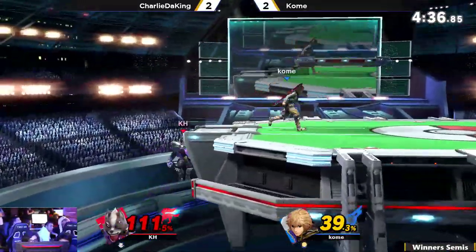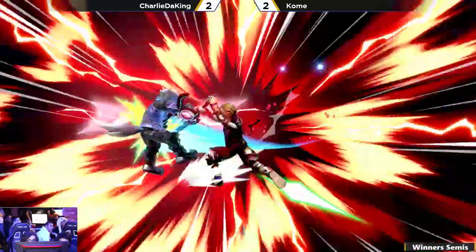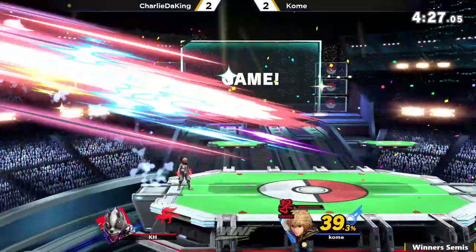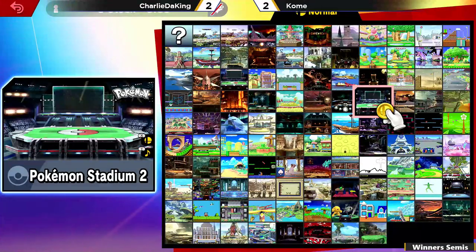Here he is offstage — is this going to be the edge guard? No, he doesn't want to go out there. He doesn't want to risk it. I think he feels like he can beat Charlie in neutral. Oh no, that was such a bad get-up attack. Just barely. I feel like if he was in any other mode, Charlie would have lived at the very least. A lot of Shulks like to go for Buster when you're offstage. Camera died — right when the game ended. So we're going to take a quick little break so I can replace it. We're going to take a little quick break right before Winner's Finals. I'll switch out all the cameras, make sure everything is running on full cylinders, and we will be back in a few minutes. Don't go anywhere.